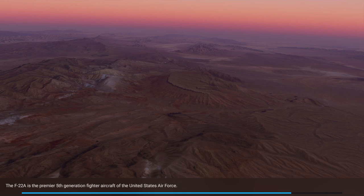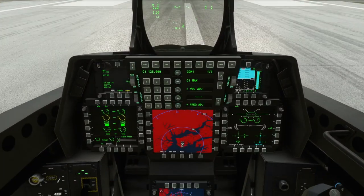It does have Super Cruise features — without the afterburner on, at altitude only. Without the afterburner on, I was able to hold Mach 1.3. At low altitude you're not going to be able to hold past Mach 1 without the afterburner.